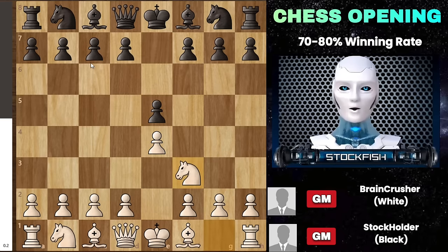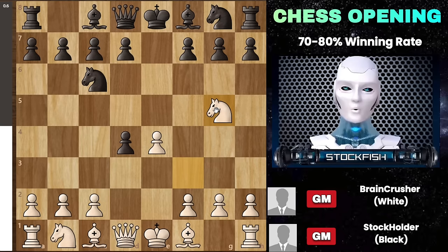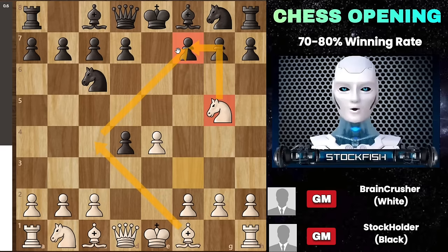The sequence starts when you advance your pawn to d4. If black captures this pawn, you'll then make the peculiar move knight to g5. Moving your knight to g5 sets your sights on the f7 pawn. If black neglects to respond, you'll position your bishop at c4, reinforcing your attack and aiming to seize the f7 pawn.